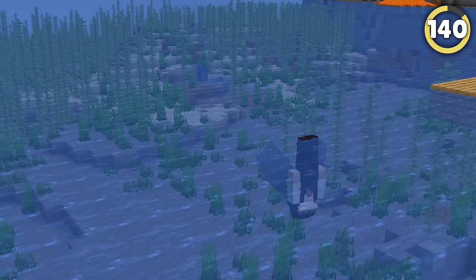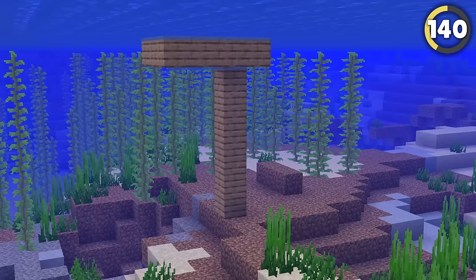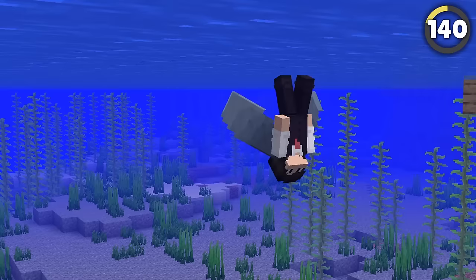Did you know you can walk on water, upside down and backwards, using this hidden trick? Grab an elytra, then dive into the water, and hold the spacebar to lift to the surface, and hold back. You'll moonwalk underwater!